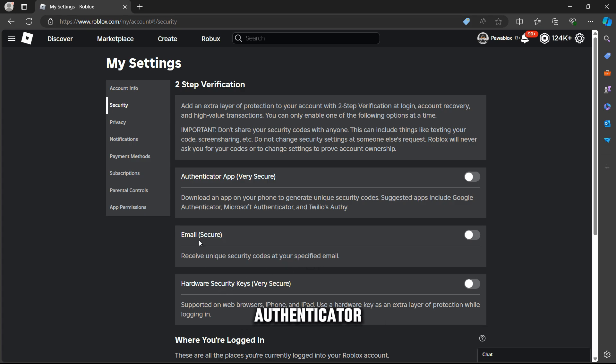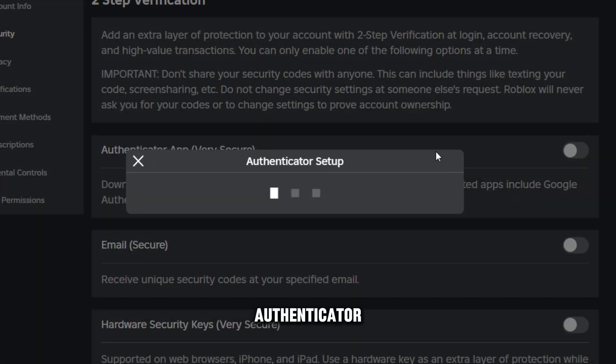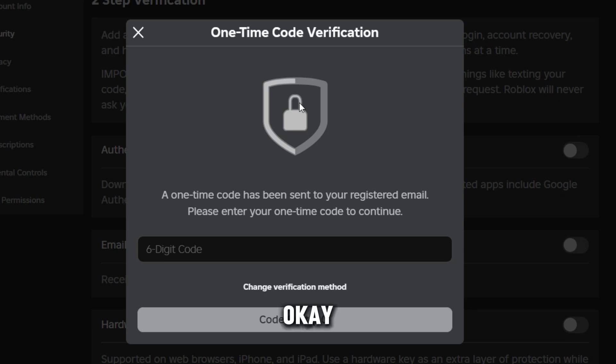The authenticator app is very secure and email is secure too. To turn off the authenticator app, they will request a six-digit code. You need to enter that six-digit code.